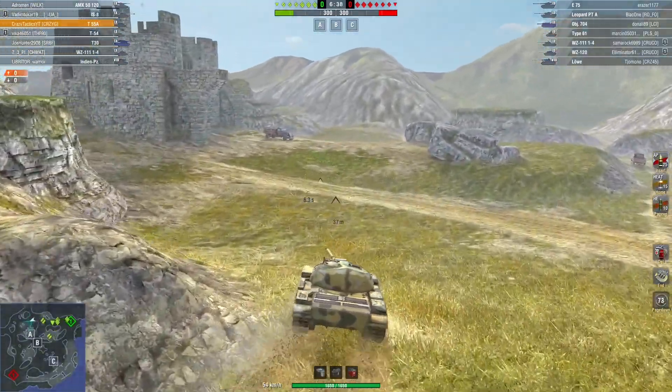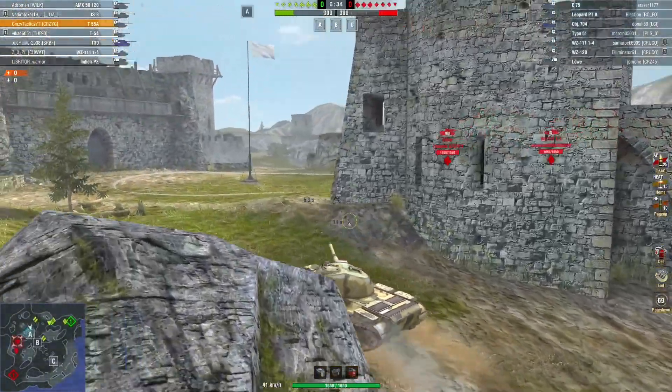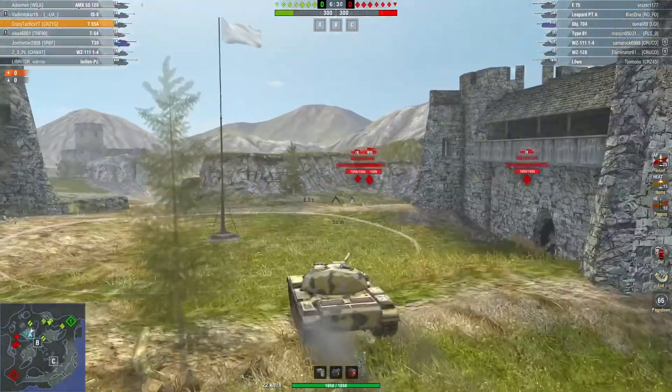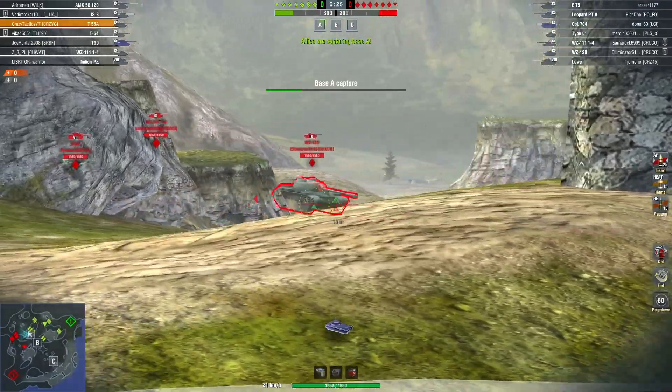Just being a tiny bit cautious as we get up the hill, making sure there are no tanks on that bank on the right, which I don't believe there will be just yet. And then, as we can see, the reds are coming round up to that pathway up there, and we've got two that are going to push us.